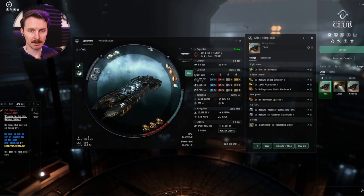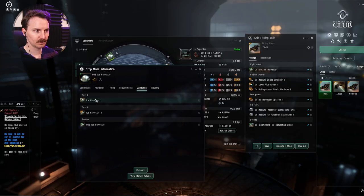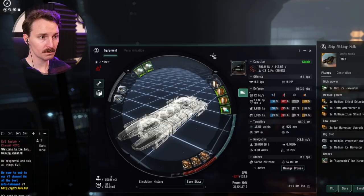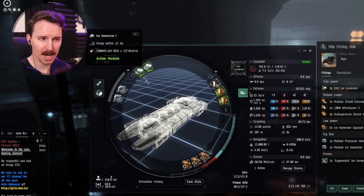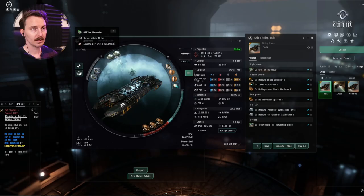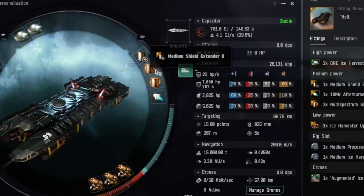All that said, let's dive into the fit. The total cost of this fit is 708 million, but that's too much if you're a new player. It's this much because we use the ORE ice harvesters — the big boys. If you're new, you can just use the ice harvester ones, though you are going to have to take away a mid slot. The Hulk does not have as good CPU as some of the other exhumers; they really make you work for a good fit. With the ice harvester ones, the cost goes down to 315 million ISK. We use the ORE ice harvesters because of their CPU requirement, and because yield is king — they have way better yields than the other ice miners.